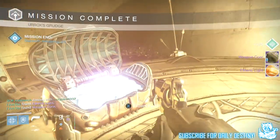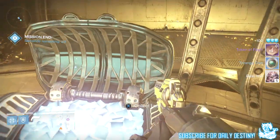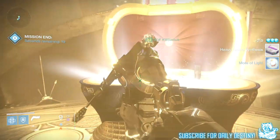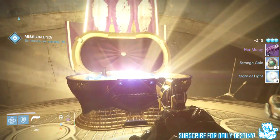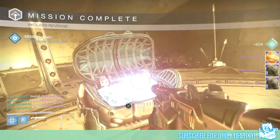Moving on to the level 34 run, I got a Weapon Core and a Radiant Light, a Token of Light, four Strange Coins, five Relic Irons, four Motes of Light, a Heavy Ammo Pack, and Her Mercy Queen's Hand Cannon — a hand cannon I actually didn't own and one I really wanted.